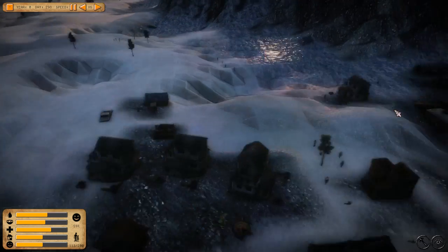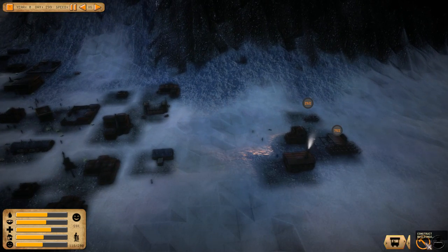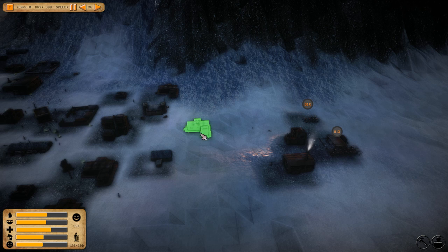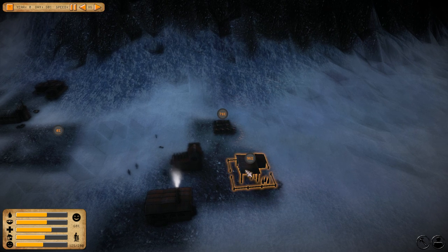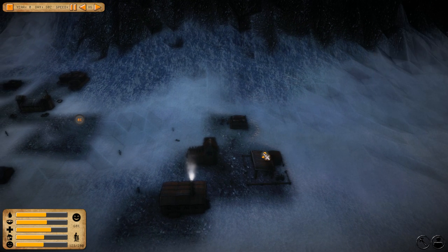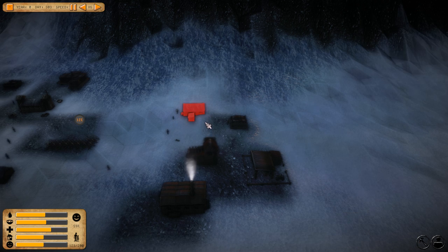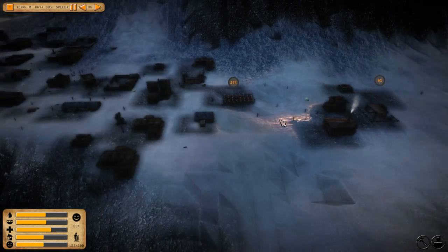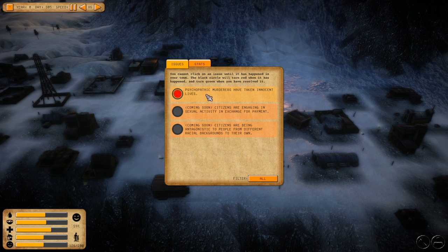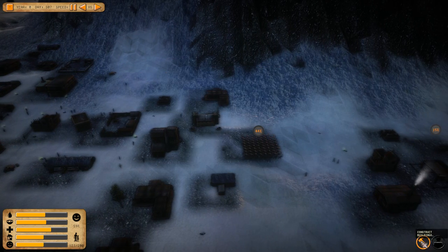We're going to start building over here in a new area. Let's do some basic shacks — they hold a lot more people. That was a scavenger's hut, and that was a latrine. We'll build a first aid tent right next to it. People are coming in from everywhere — we'd need a screening process. The game says psychopathic murders have taken innocent lives — it's time to build a prison.